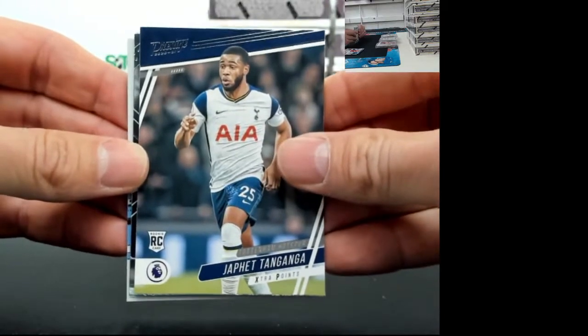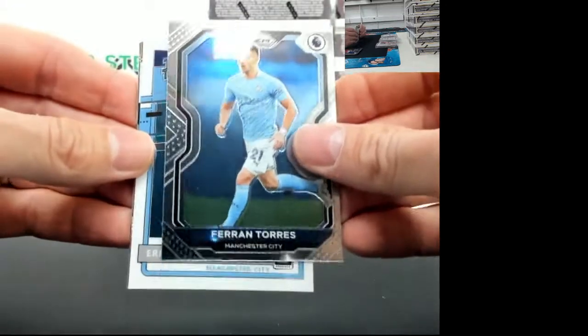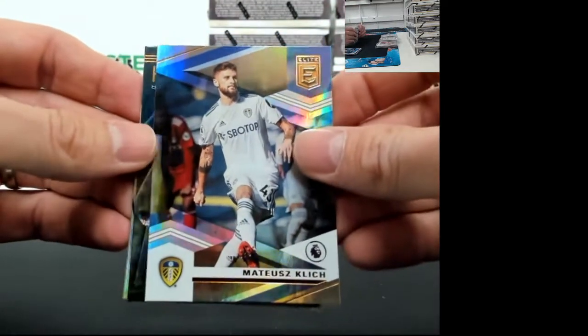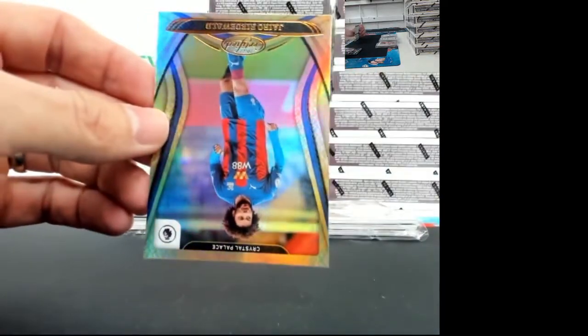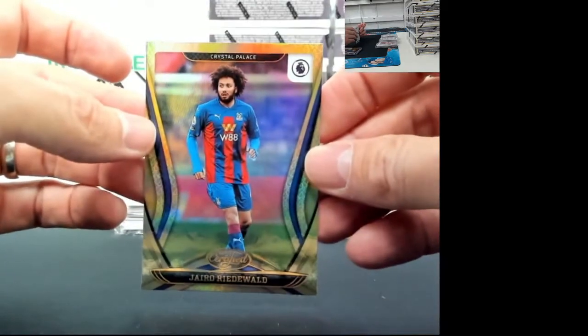And we keep rolling - we got a Pierre, Tangaga rookie card. Matt Phillips, Ferran Torres, Eric Garcia out of Manchester City - the rated rookie. Matus Klitsch. Solly March, midfielder for Brighton and Hove Albion, one of my favorite teams. And Jario Reidwald out of Crystal Palace - going to be the last card in that pack.